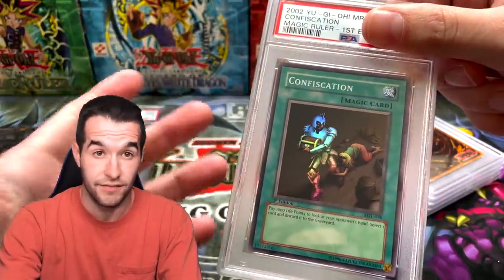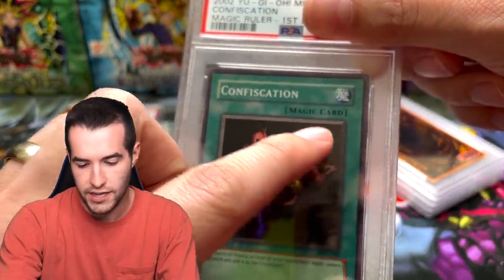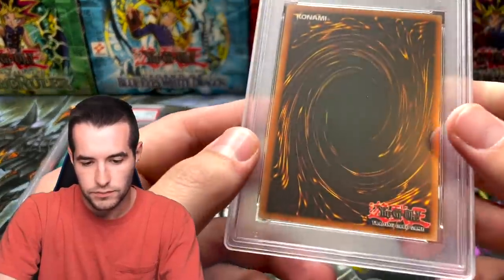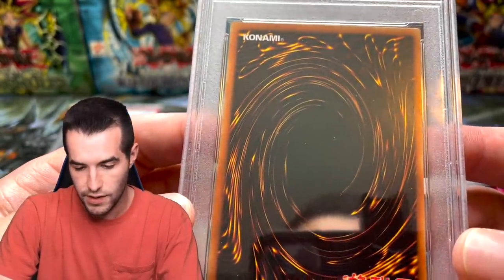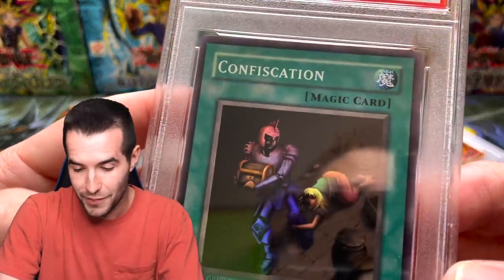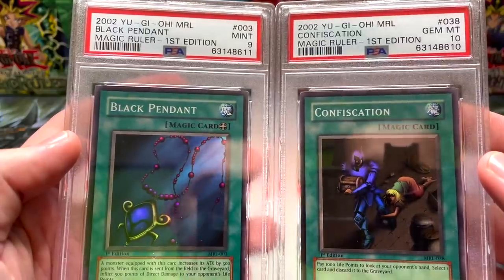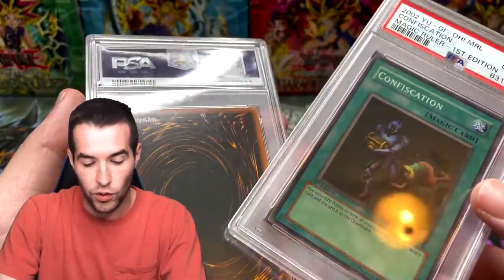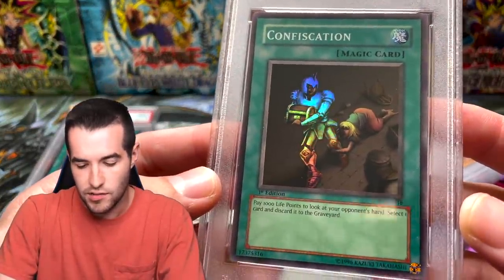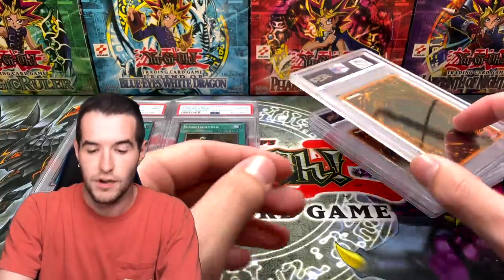Next is Confiscation. The centering is a little off on this one — you can see it's wider on one side. The back looks a lot cleaner in terms of debris, which is good. I'm going to guess a nine based on the front centering, and it got a 10! The Black Pendant actually has better centering than the Confiscation, which tells me they're being lenient on centering. Congrats to Speziality on that 10.